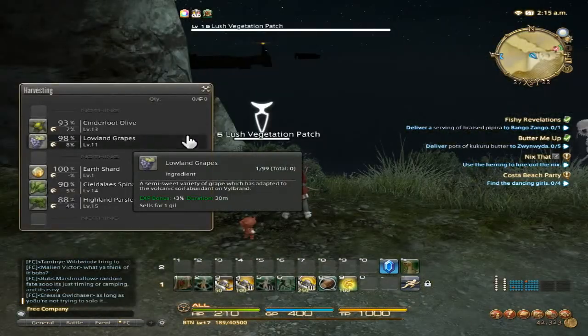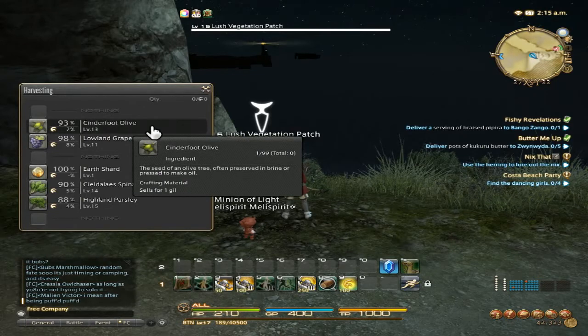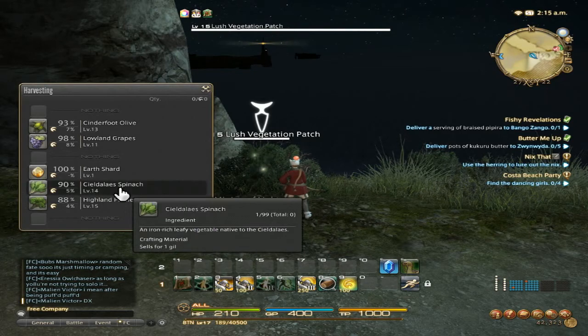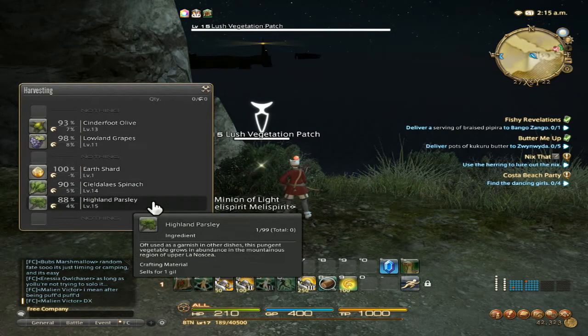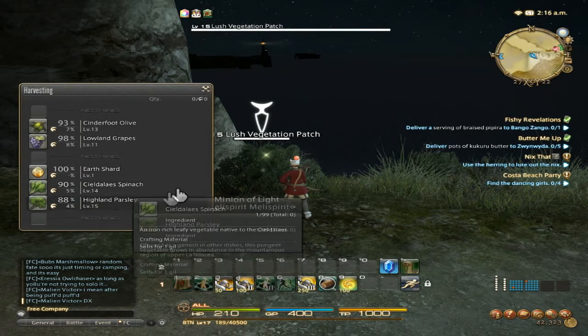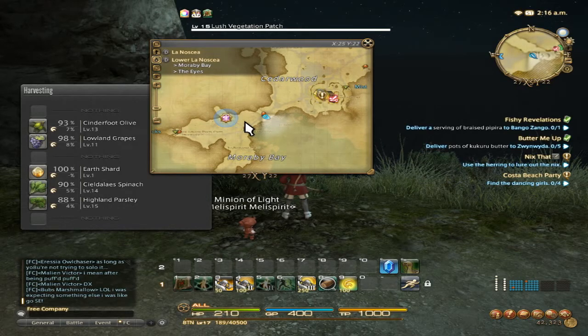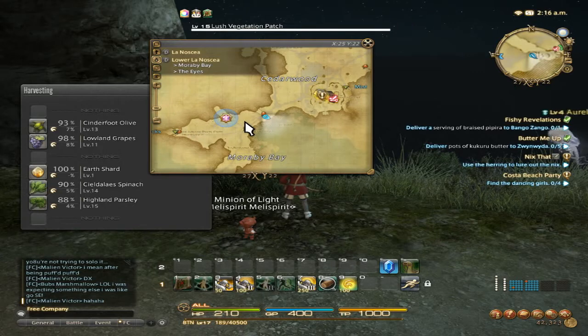If you are looking for Cedarfoot Olive, Lowland Grapes, Sea Dahlia Spinach, and Highland Parsley, you want to go to the Lanosea, Lower Lanosea, Moor Bay — and in the Eye, around that area right here. They are a level 15 lush vegetation patch.